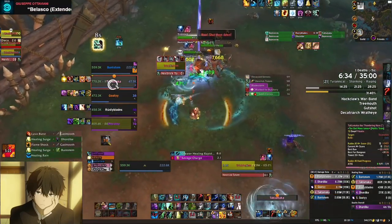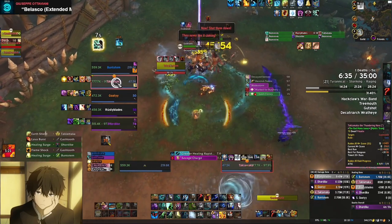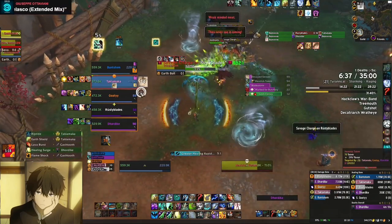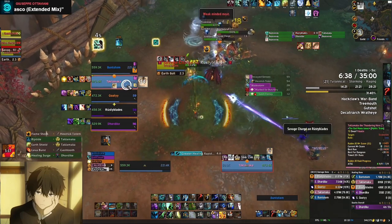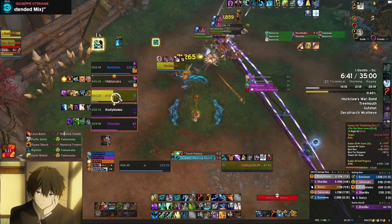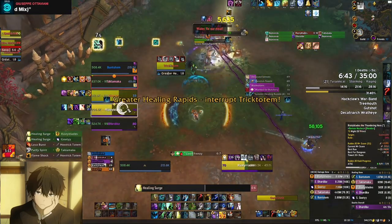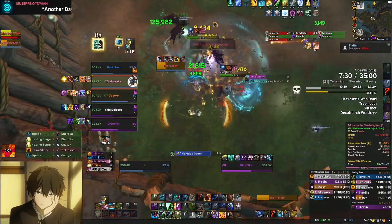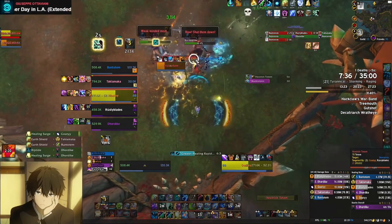Tricktotem's special is Hextrick Totem. This comes at the same time as Decayed Senses (the Blind) and Savage Charge from Rira. During this special combo, the healer will be hexed by the Hextrick Totem, the tank will be blinded by Gashtooth's Blind, and a DPS player will be getting focused by Rira. The Blind on the tank is dispellable, but the healer is hexed, so the first order of business will be to kill the Hextrick Totem as quickly as possible. Alternatively, you can remove the tank's blind with a Tank Immunity, or by mass dispelling it with a non-healer priest. Once you've dealt with these, position quickly to deal with Rira's Charge, which will be soon after.